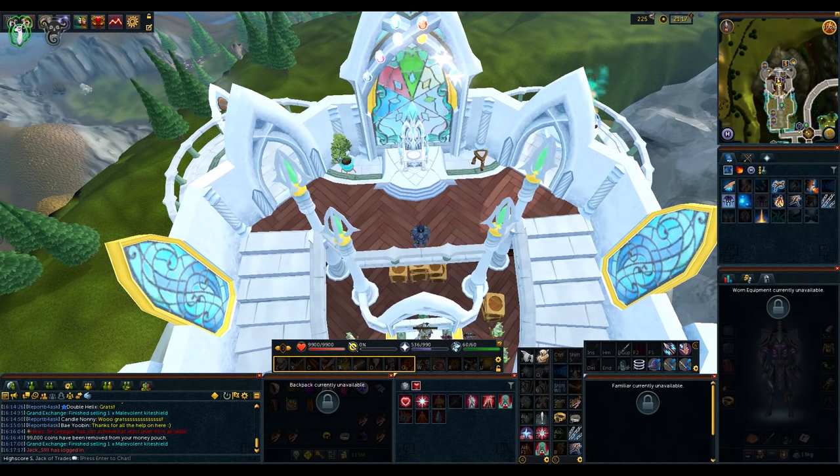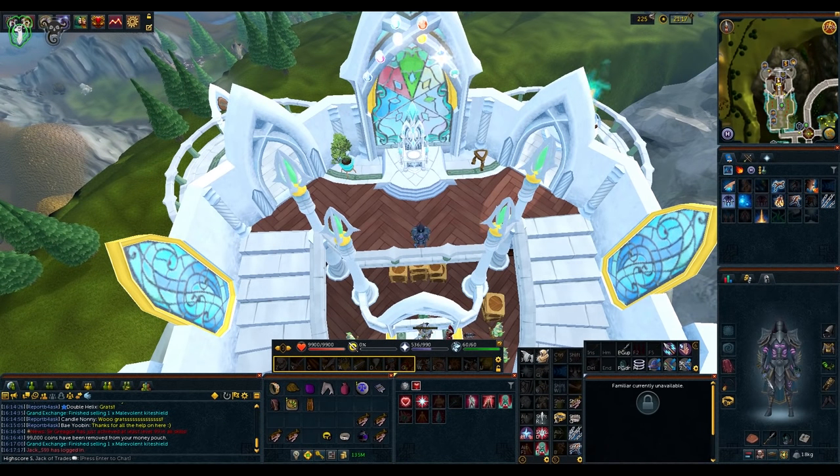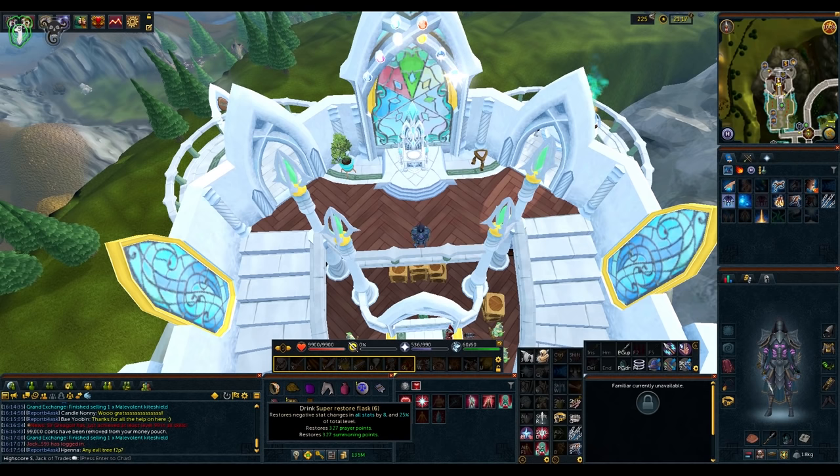Alright everyone, this is going to be a complete nothing-taken-out guide for the Curse of the Black Knight's Fortress. Before we get started I'm going to go over the things I have in my inventory: a Ring of Kinship, a Rope, an Anka Dragonstone, a Raw Fish, a Law Rune, the Arc Journal, Wicked Hood, the Heart Teleport Tablet, and a Dungeoneering Cape.